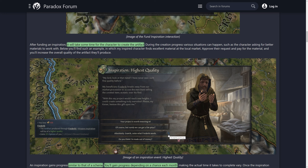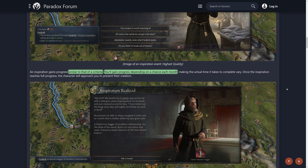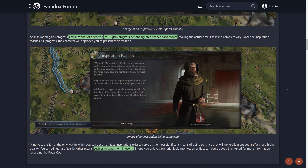After funding an inspiration, it will take some time for the character to create the artifact. This plays out with a number of dilemmas or situations that you then influence to affect the quality and creation. For instance, 'guards seize what Frederick needs' — a just character isn't going to have guards just take things, so it's going to cause you a little bit of stress. The artifact progresses through a system similar to schemes, with a random chance to progress each month. At the end, you get this dagger created just for you — Kaiser Heinrich's dagger.